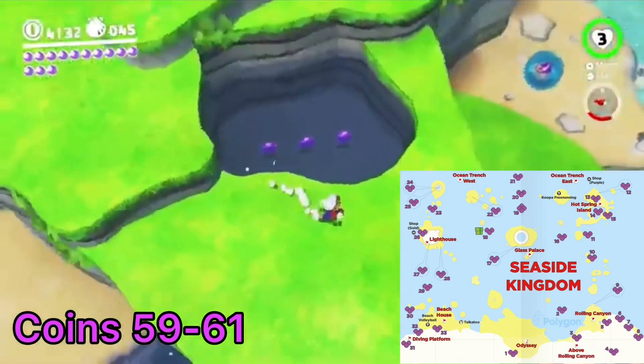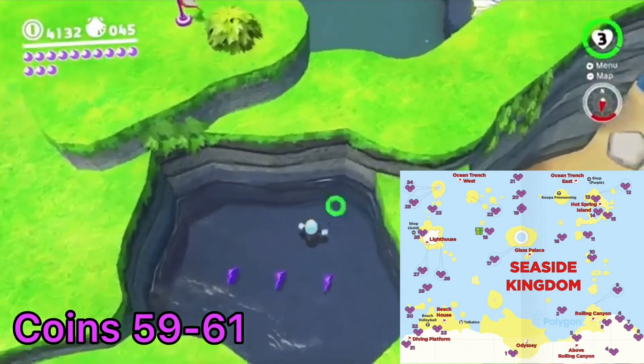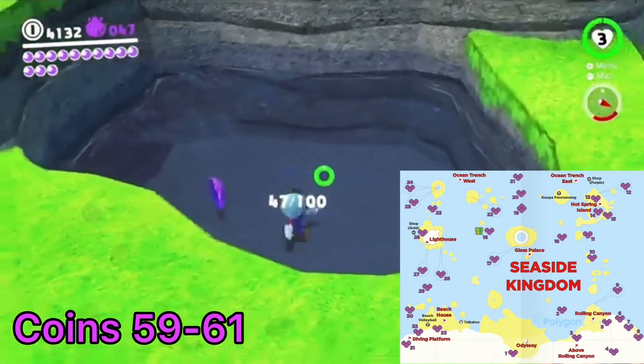Back at the Hot Springs Island flag, look down into the smaller pool of water right next to it and jump in to collect three purple coins.